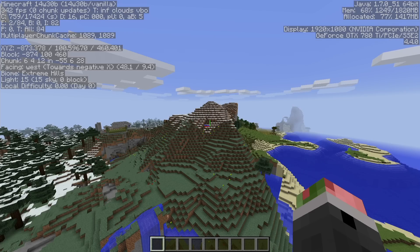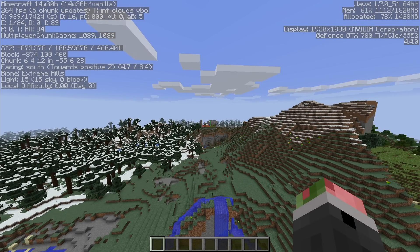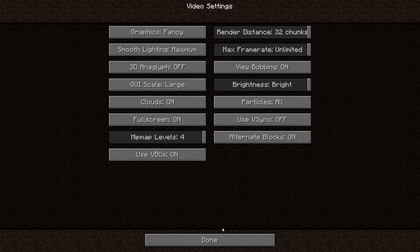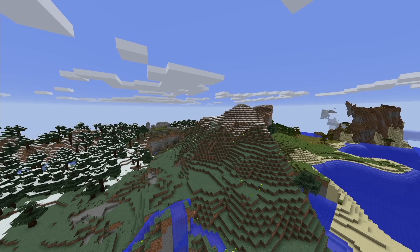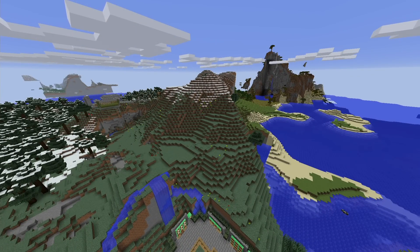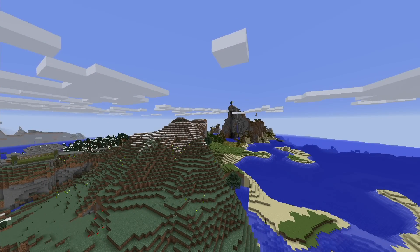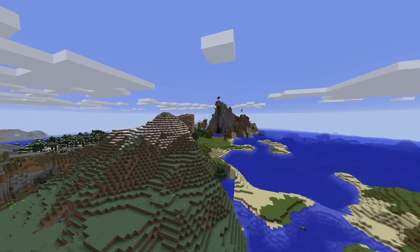To use 32 chunks you need to allocate 2 gigs of RAM. I'm currently using 1820 megs which is about 2 gigs. In your launcher, edit your settings to allocate 2 gigs and then you can go to 32 chunks. Also, if you hit F3+A it re-renders everything from your position - so if something's not rendering correctly you can press F3+A and it'll give you a fresh render. That's pretty cool.